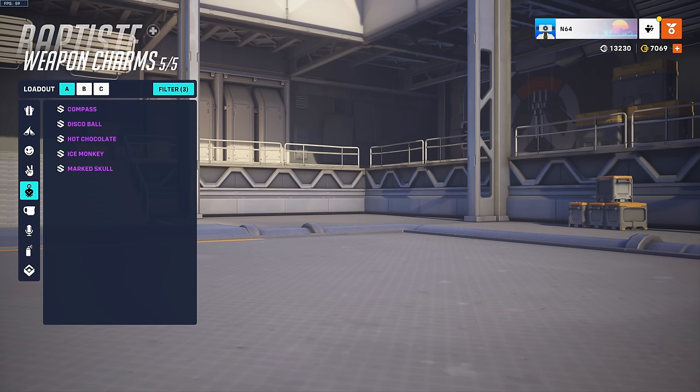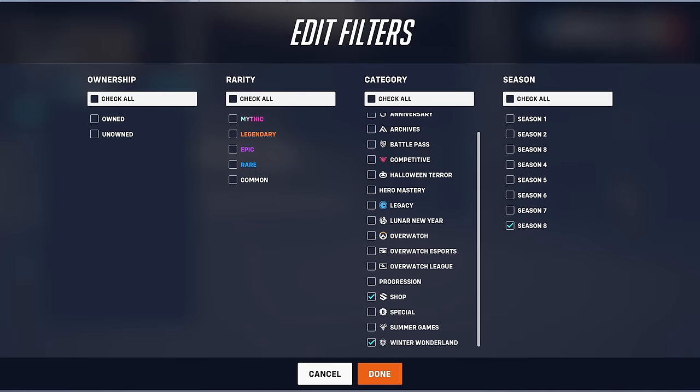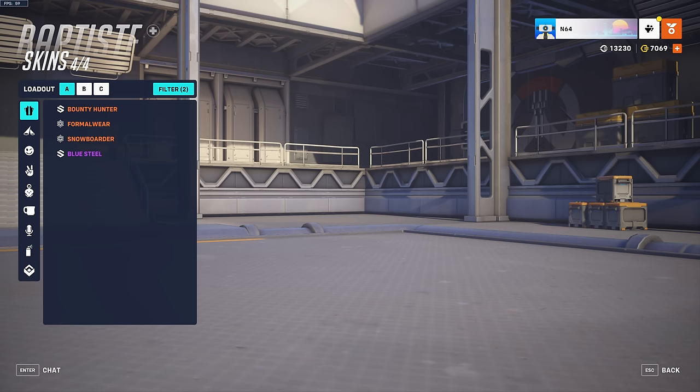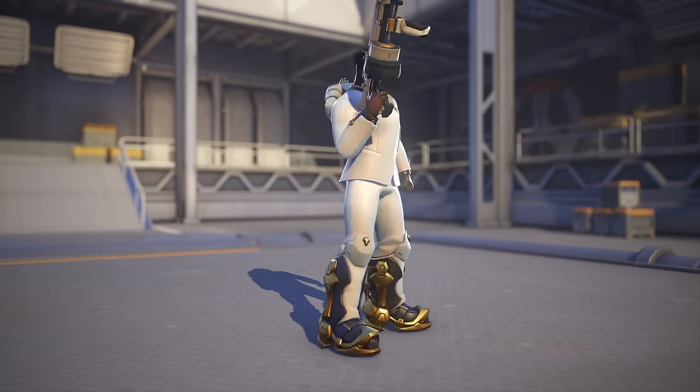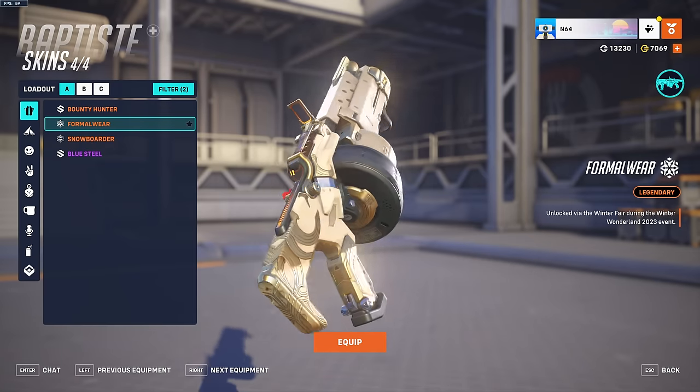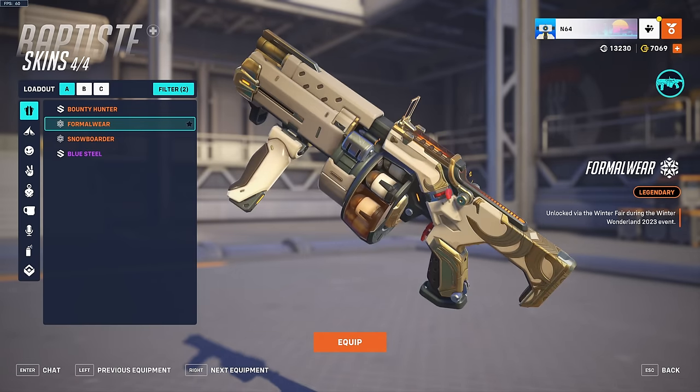Baptiste has a formal skin and this one actually looks pretty nice — Bap is looking smart. But I don't play Bap. The weapon is shiny but it's the default weapon model. This victory pose could be new but I'm not sure. Who do you think Bap's gonna kiss? Torb.